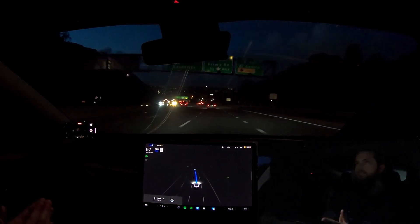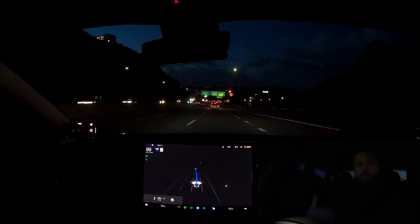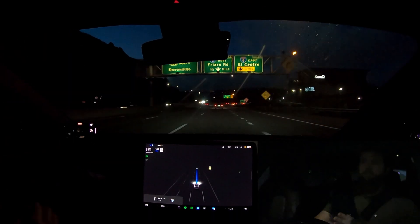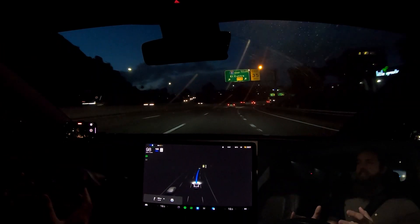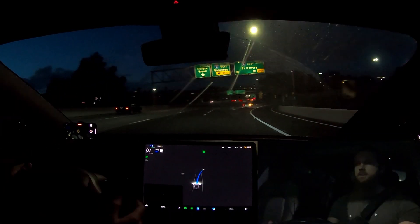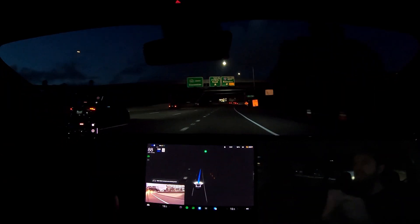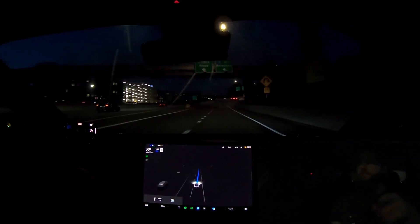Coming up here, we usually have the failure of taking the I-8 instead of staying on the actual Friar's Road exit, and then not decelerating enough to take the right-hand portion of that exit around to Hotel Circle. Here comes the I-8 interchange — hopefully we stay on Friar's. We're decelerating, following this car. It wanted to change but stopped itself — that's a marked improvement. Can it properly slow down for this corner though?